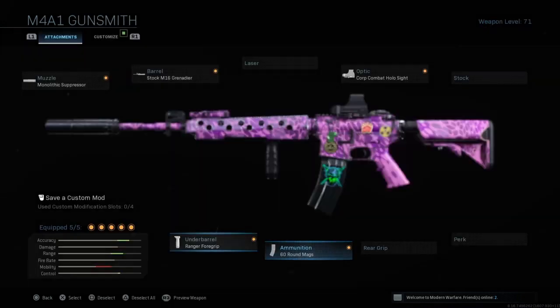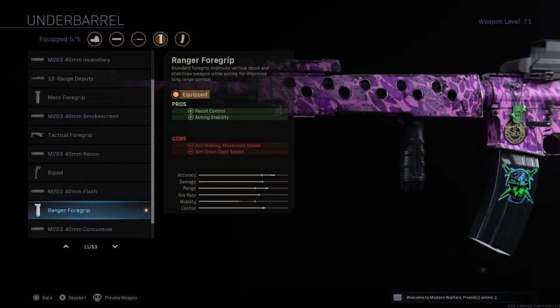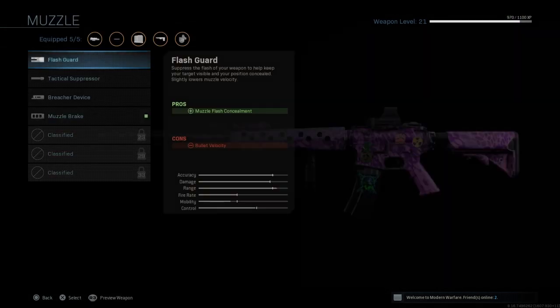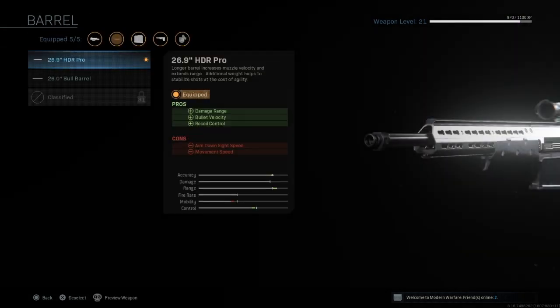Next up is the Ranger Foregrip for better recoil control and aiming stability. Overall, the stats on this weapon are looking pretty solid — the range is pretty high, the control is very high, and the damage is also pretty high. Next up is the secondary, which is going to be the HDR sniper with an Overkill setup.